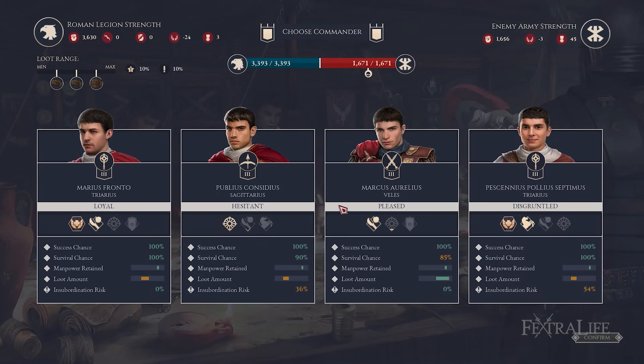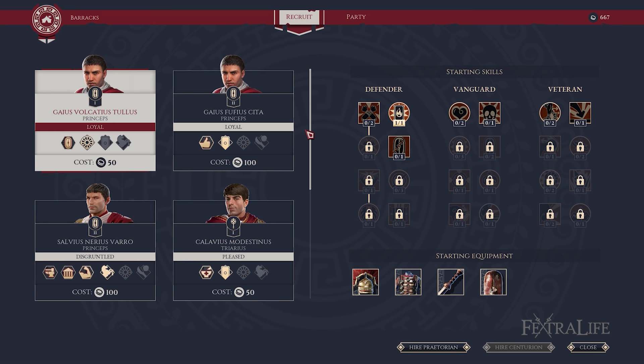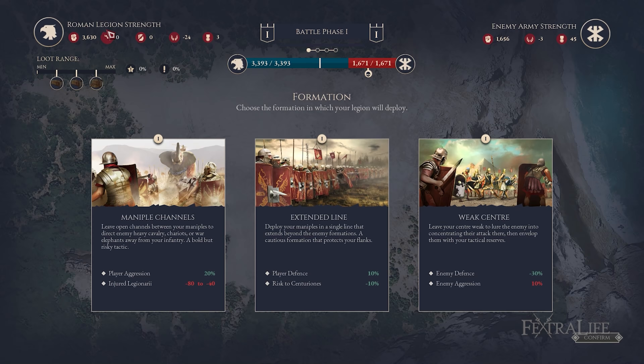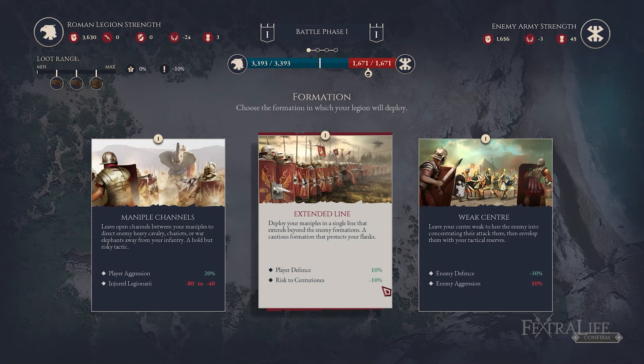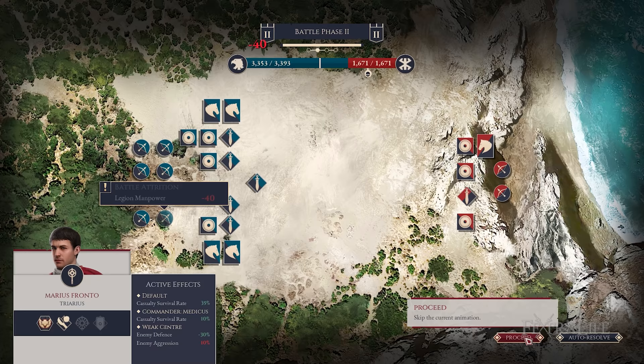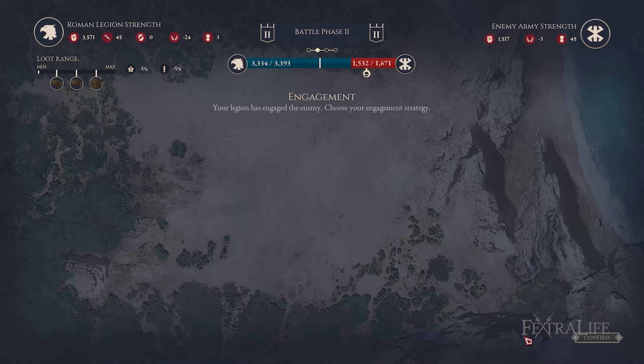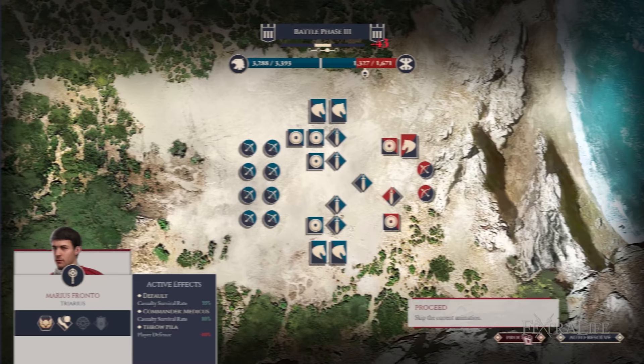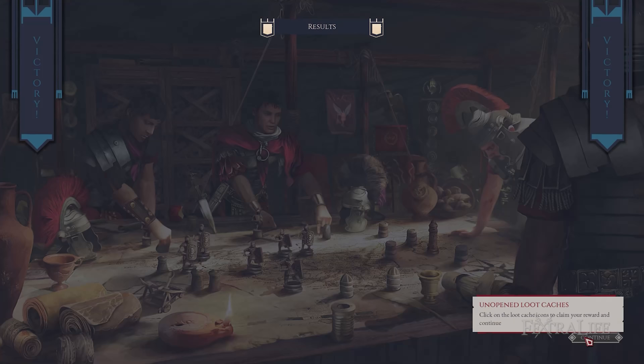Expeditions Rome also features Legion Skirmishes — a mini-conquest mode to expand your army. You recruit Centurions as commanders and select stratagems each phase, such as Weak Center, which funnels enemies into your formation before ambushing from the sides. However, compared to the turn-based combat, skirmishes aren't as exciting — as long as your legion is nearly double the enemy size, victory is almost guaranteed, leaving little strategy involved. The abstract shapes representing armies feel rushed, though auto-resolve buttons help expedite these encounters.